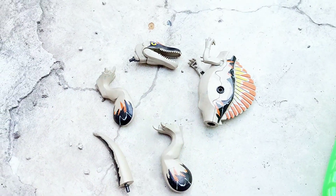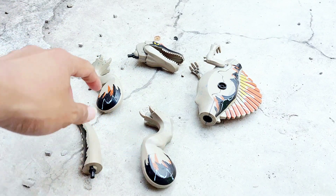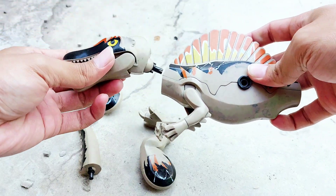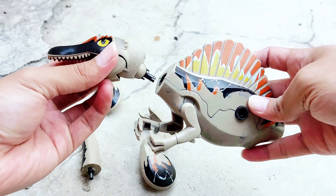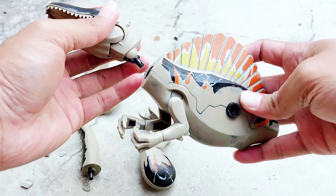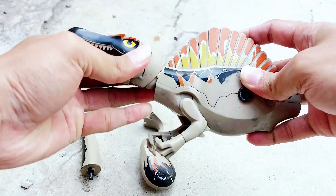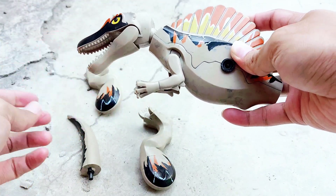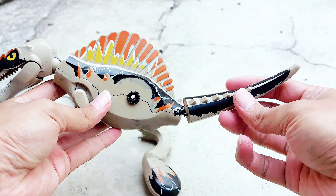All right friends, look — there are legs and a body, and I will try to fix this part of the dinosaur body. This is his head! All right friends, look — the dominant color is brown. I did it — this is his head!